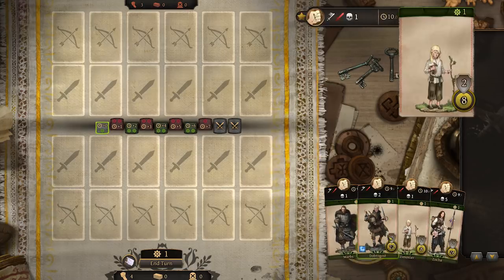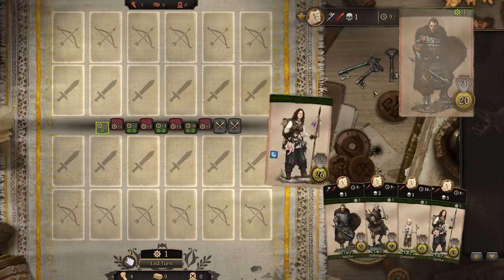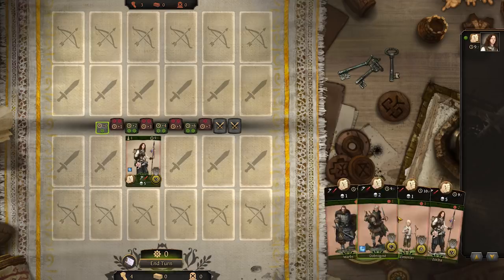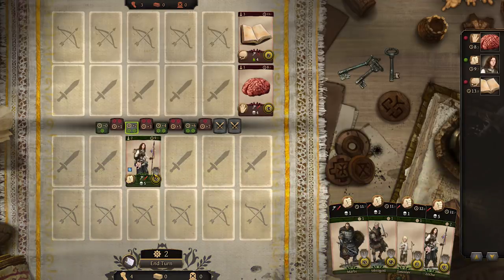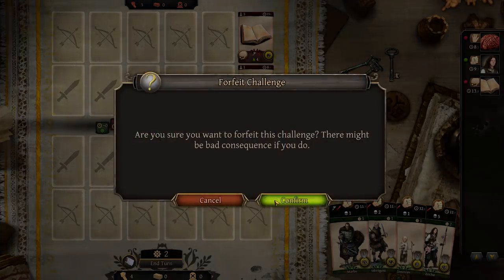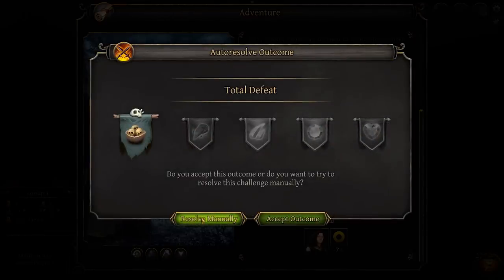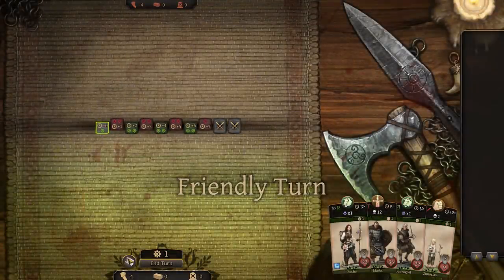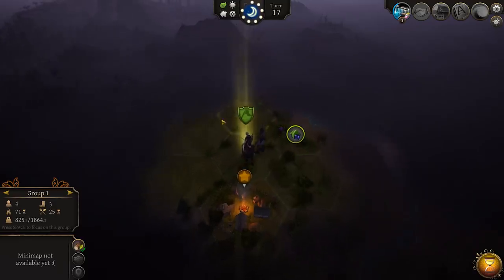We don't have a lot of good options here. We can also flee, but forfeiting gives us minus 4 sanity. Let's try attacking them the regular way — that's also going to be a total defeat. They are a little bit too strong for us. So we forfeit, lose some health. I guess we'll need some better equipment before coming back here.